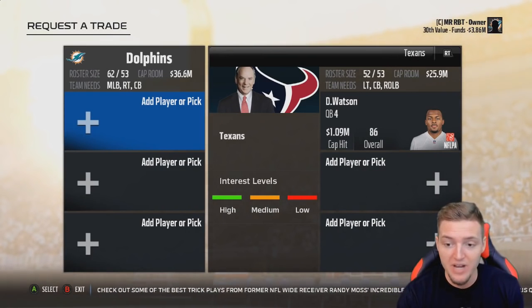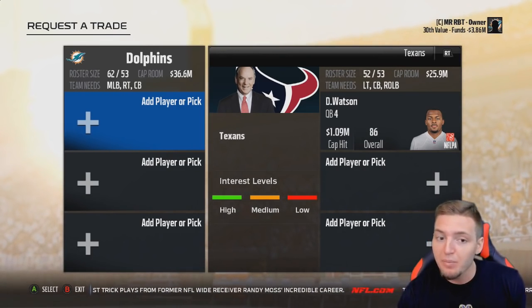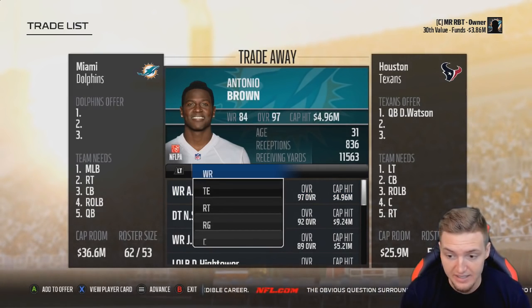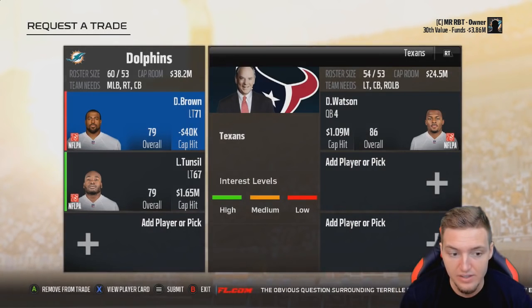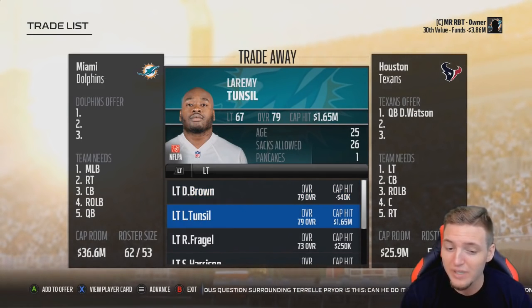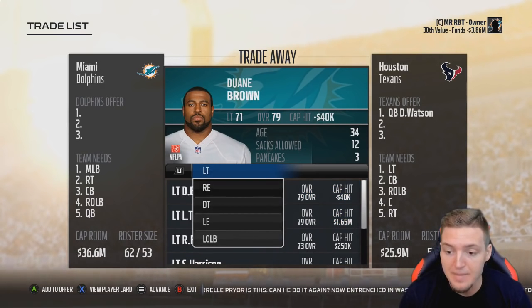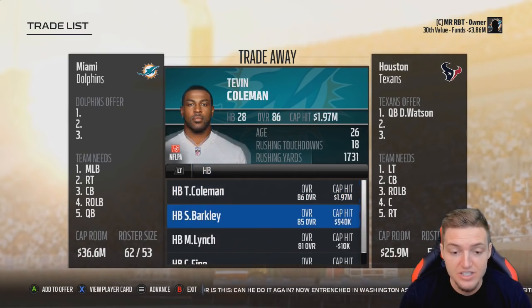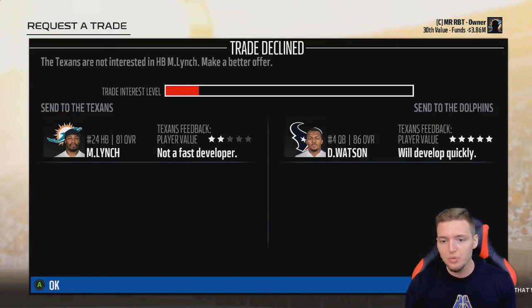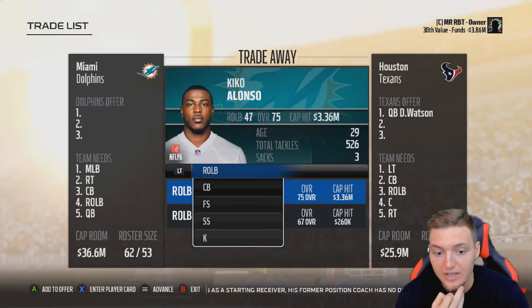The good thing about getting young players with small cap hits is that later in the series we can eat the cap on veteran players. Now, what's it going to take for Deshaun Watson? They need a left tackle and a cornerback. We have Laramie Tunsil, but we just traded away our right tackle. They only value Marshawn Lynch at two stars and it barely moved things — it's going to take a player they really want.